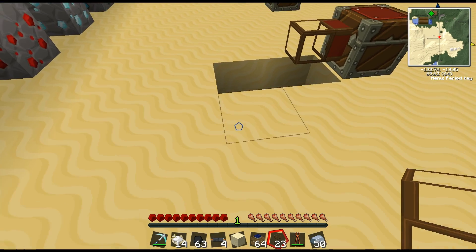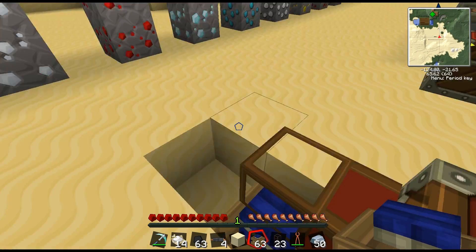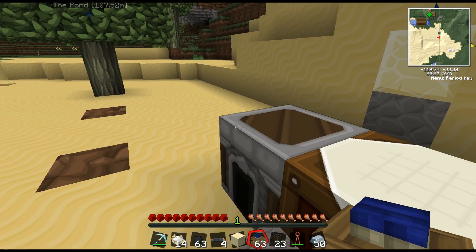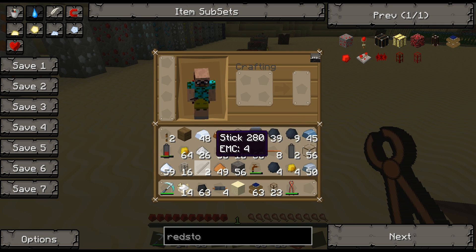Let's make some sticks and some cobblestone for levers. The levers are going to give us what we need in terms of power control, at least for this simple demonstration.